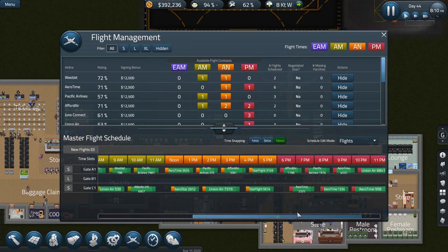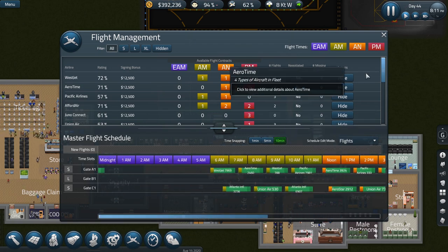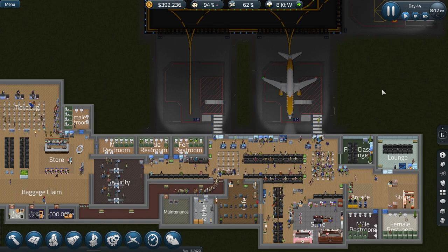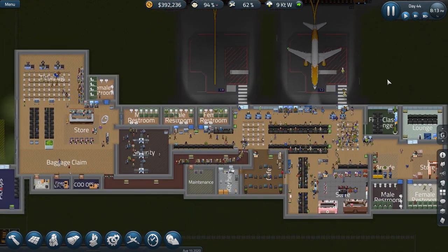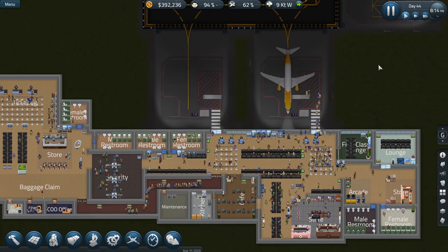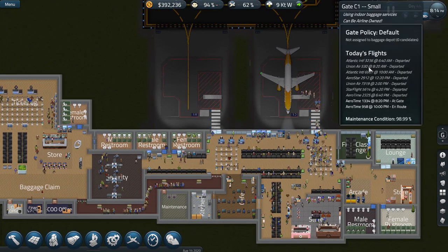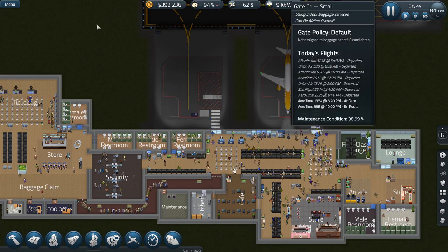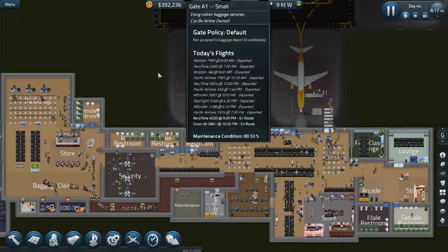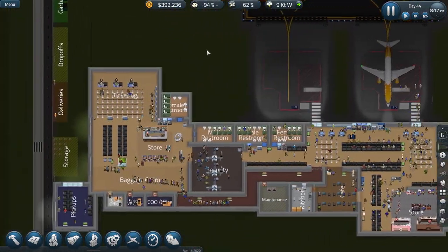This is now Gate C1, and we obviously have a bunch of planes scheduled for that — not as many as Gate A1. I want to keep it kind of mellow down there, work with the capacity we can deal with in the airport at the moment. We're starting to see some bottlenecks; the queues here are getting pretty long. But Gate C1 is up and that's been going for a few days. We've accumulated a lot of money. I've left the large gate up here — it's just inactive, not doing anything right now.